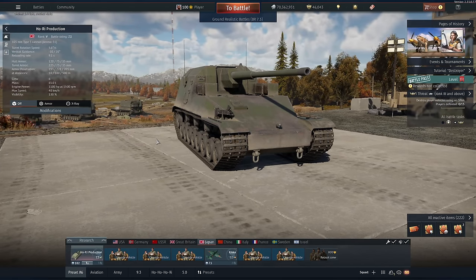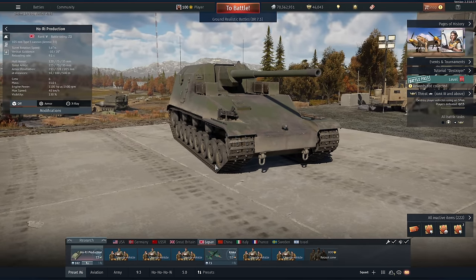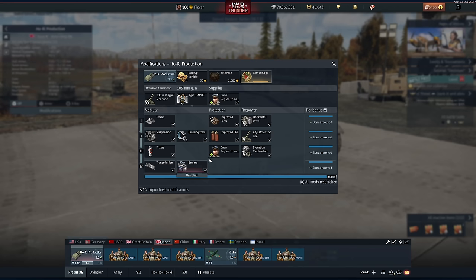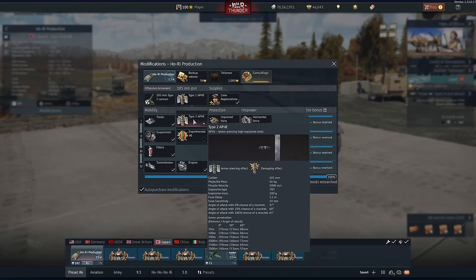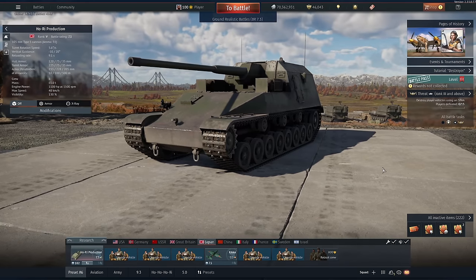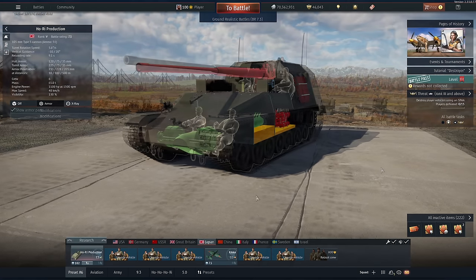Even though this tank weighs 65 tonnes, it can move around the battlefield so fast for a casemate tank destroyer. We have to talk about this thing's cannon. This is a 105mm cannon with an insane amount of TNT filler — 200g of TNT specifically, 233mm of penetration, and great angle performance due to the shell's weight, which is 16kg overall. Not only is the shell heavy, it moves at a whopping 1,000m per second, which is absurd.